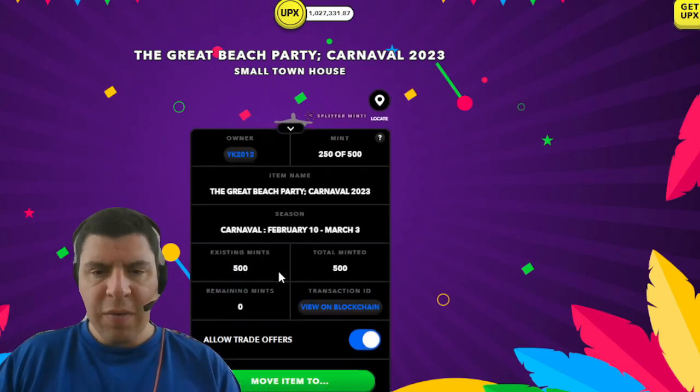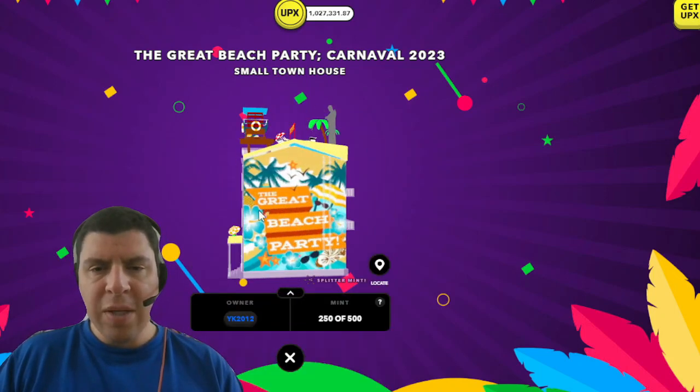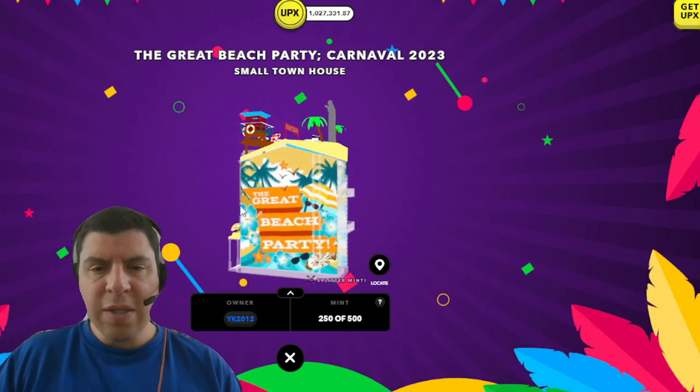This structure ornament is from the carnival season, which lasts from February 10th to March 3rd every year. This means that this structure ornament can only be placed on my property during this specific season.